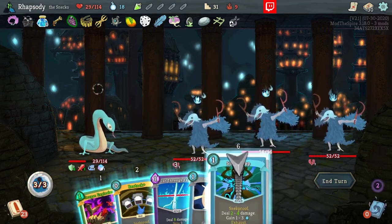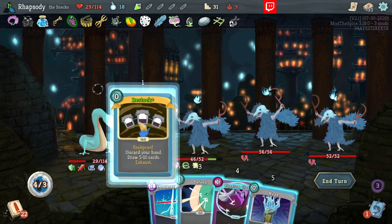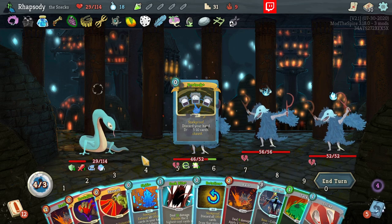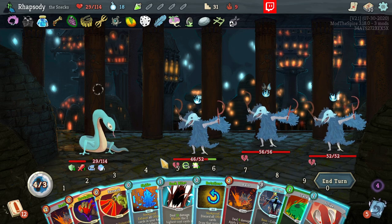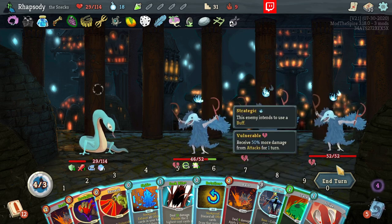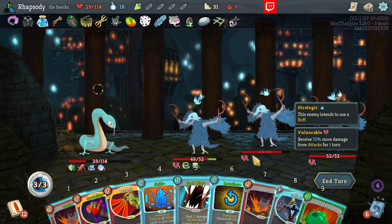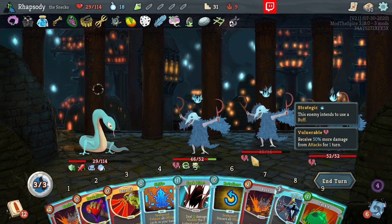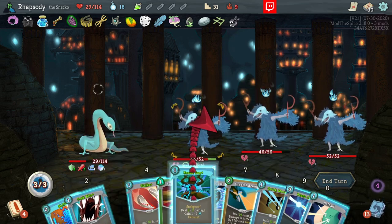Cheat our way in — oh my God, Snake Sap! Let's Restock a whole new hand, then we're just looking to try and kill the frontliner. It should have been the frontliner but I think I messed up, so I'm gonna have to strike this target. Just gonna rotate all these cards. Maybe I should have just Shifted there.